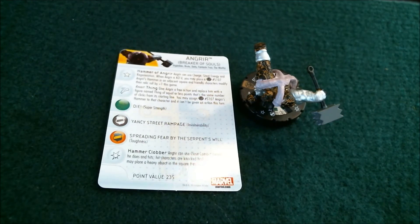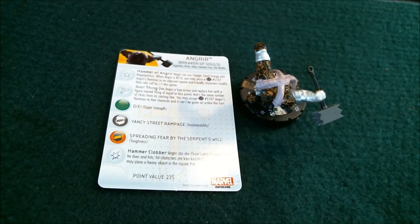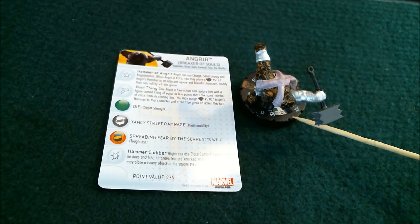His trait is called Hammer of Angreer. It says Angreer can use Charge, Steal Energy, and Regeneration. And when he's KO'd, place the hammer and everybody gets plus one. He also has a revert click where you can revert into the thing that's lesser points.